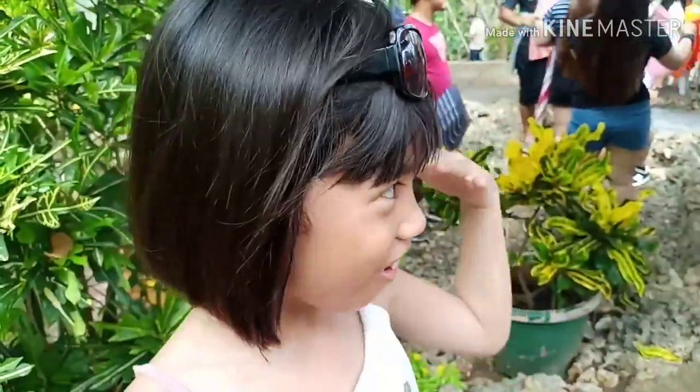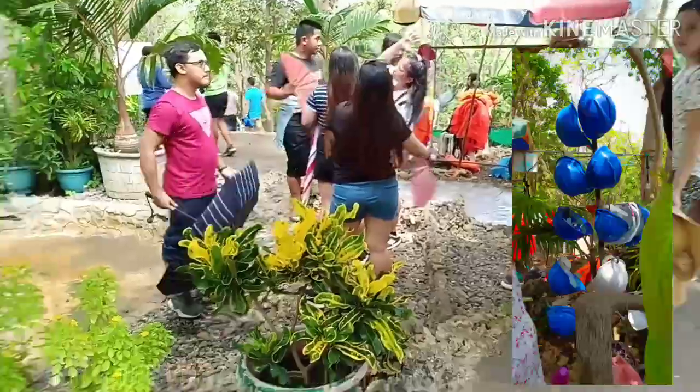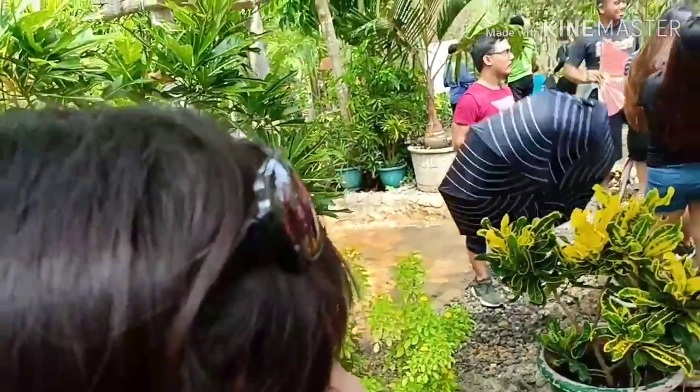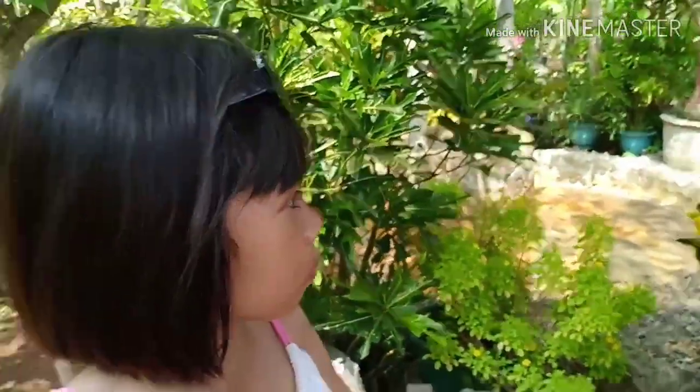Bakit pwede pinasaot yung helmet sa ulo mo? May blue at may white. Kailangan talaga nating magsaot ng hard hat sa loob ng cueva kasi delikado doon. Kapag nandoon na tayo sa loob ng cueva, pag tumingala ka, makakakita ka ng mga rock formation — yung mga tusok-tusok na bato. So kung wala kang hard hat, posibleng mabukulan yung ulo mo. At isa pa, madalas madilim doon sa loob ng cave, kaya tobo'y ingat dapat.